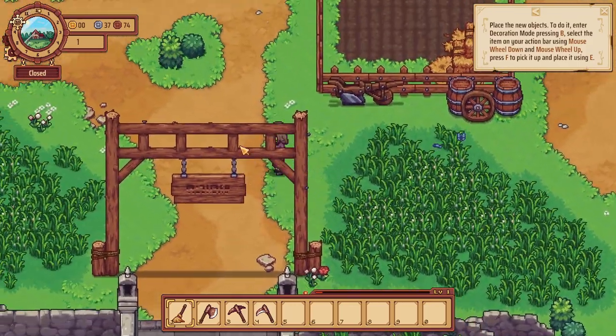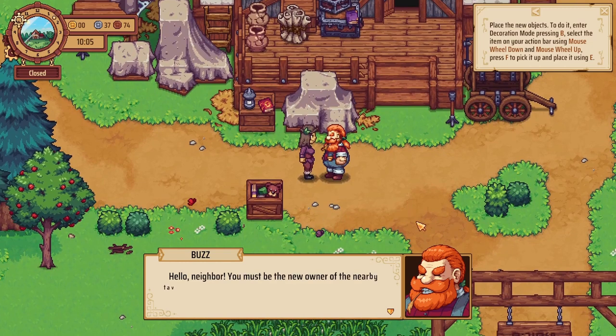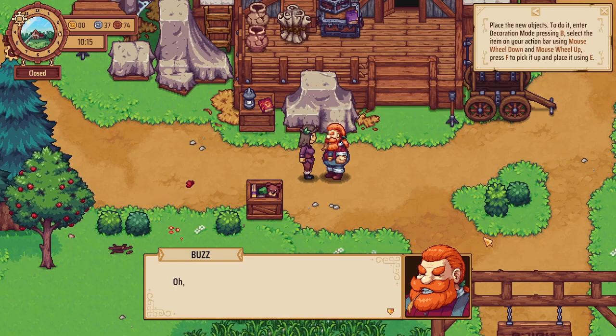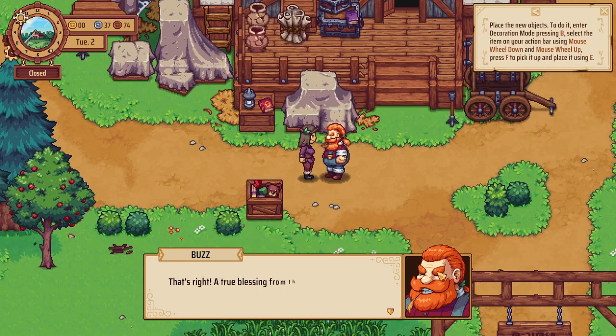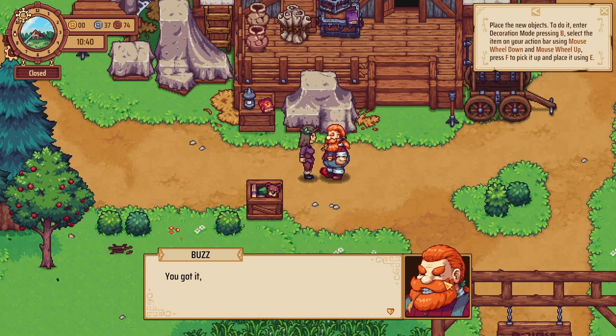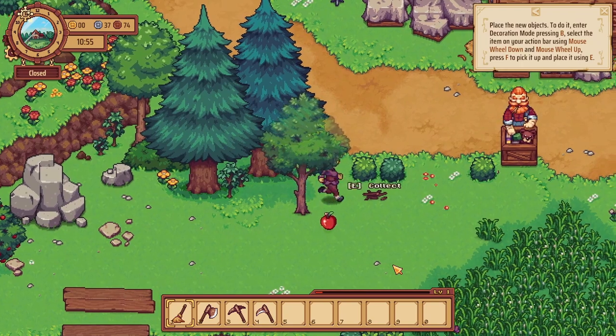Look over there — this definitely looks like something we might be utilizing in the future. Hello neighbor! 'You must be the new owner of the nearby tavern — you've done a magnificent job, that place was practically in ruins before you arrived.' Thank you! 'I'm Buzz — me and my family welcome you to our humble farm.' Your family? 'A true blessing from the gods — they're inside helping me unpack.' 'Maybe when I'm done I'll pay a visit and try a chilled mug of your best beer.' Of course, come whenever you want!